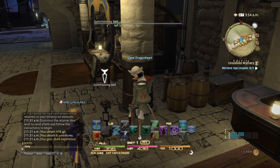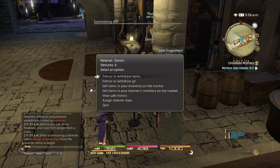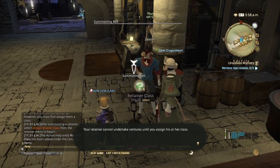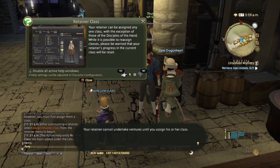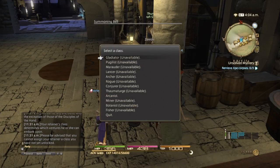Alright, so now that your adventures are unlocked, we'll go back to the summoning bell. In order for them to do these adventures you need to assign them a class. Your retainer cannot be assigned any crafter class — disciples of the hand are the exception. Be warned that your retainer's progress in the current class would be reset if you change it. Yes, they do need to level up. Your retainer has the ability to become anything besides crafters — you can have them as a gladiator, pugilist, marauder, lancer, archer, rogue, conjurer, thaumaturge, arcanist, miner, botanist, or fisher, but only if you have that job or class unlocked. Since I only have the arcanist unlocked, I will choose the arcanist.